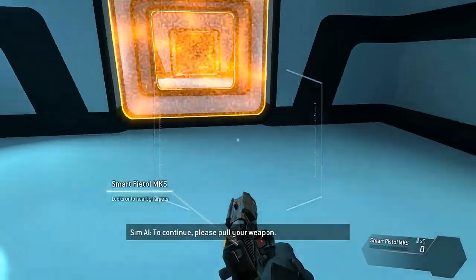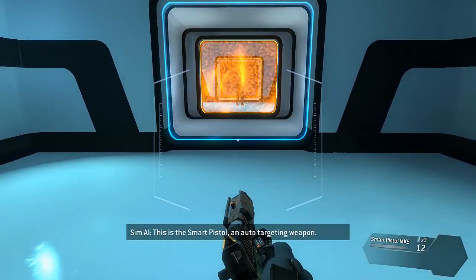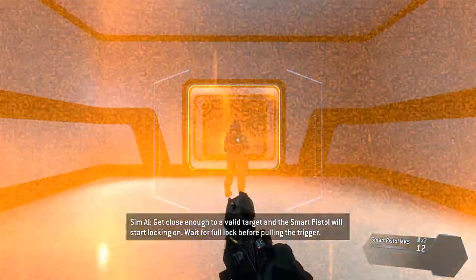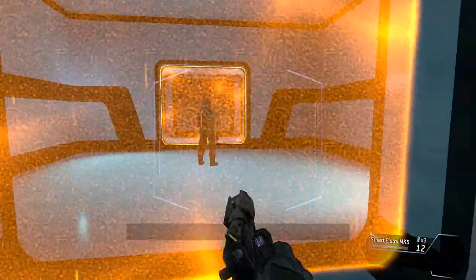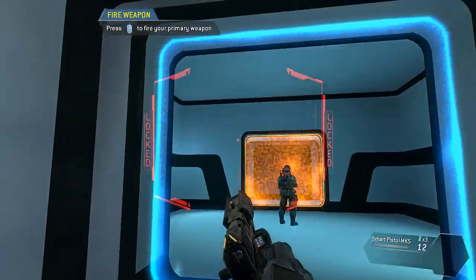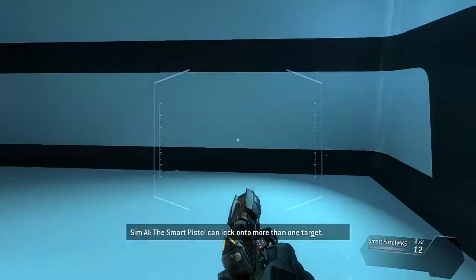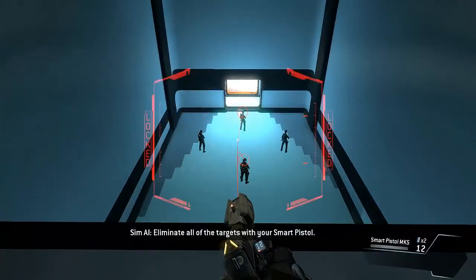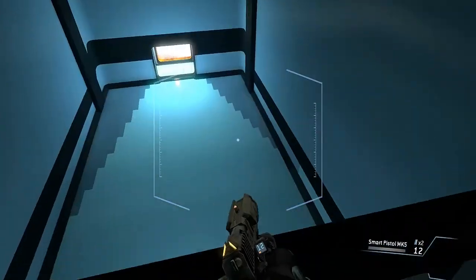Please pull your weapon - the weapon is empty, load a fresh magazine. This is the smart pistol, an auto-targeting weapon. Get close enough to a valid target and the smart pistol will start locking on. Wait for a full lock before pulling the trigger. Use your smart pistol to neutralize the target. That's awesome - even unique weapons make stuff so fun. Target eliminated. A smart pistol can lock on - I'm a terrible shot, so that would help. Targets neutralized. I believe this is the best weapon ever made by anyone ever.